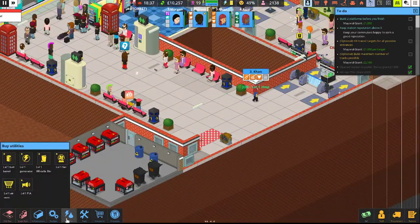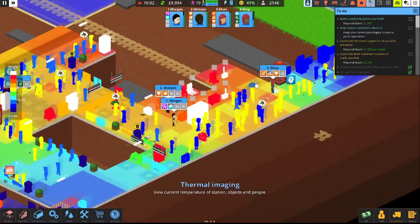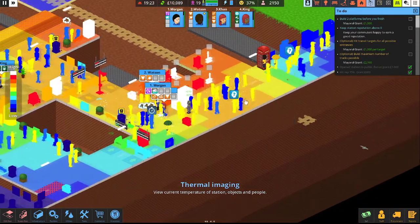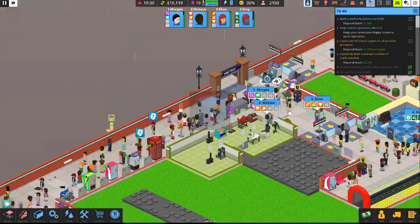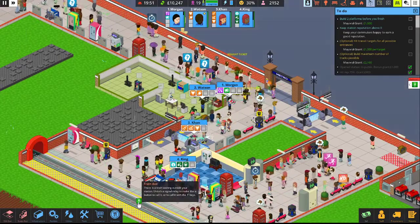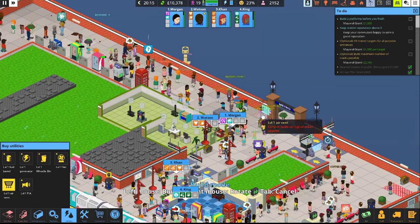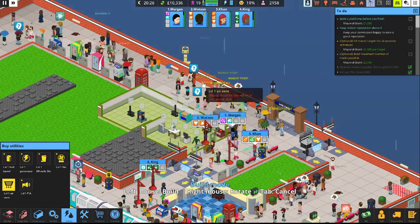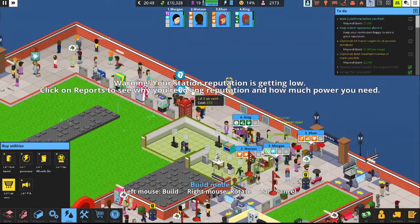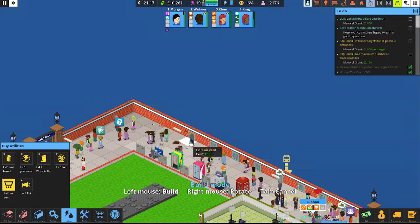Let's go ahead and put down another generator — we can squeeze in one more; we'll drop that there. Take a peek at the thermal map — it's still stupidly hot over here, not as bad but cooling off. Hopefully with all these vents that's helping out. Maybe we need to throw in some more vents over here. God, there's a lot of people over here. There's another train coming in — open that up. Our happiness plummeted — we're at 29% happiness.